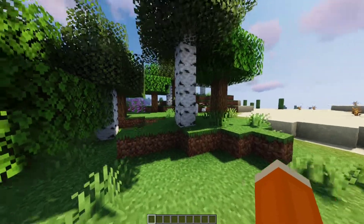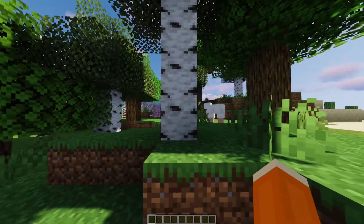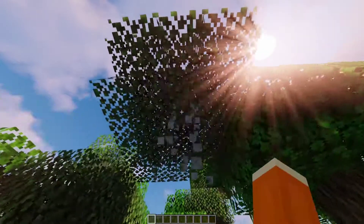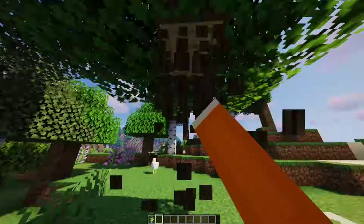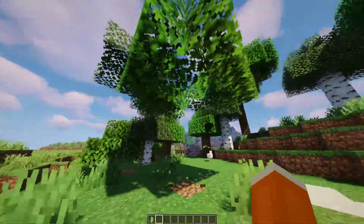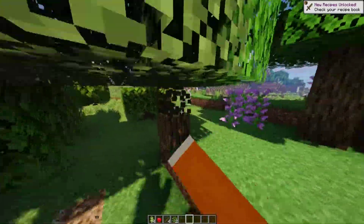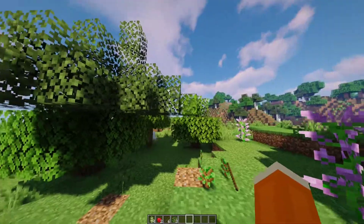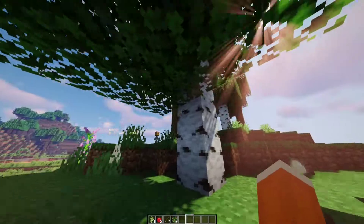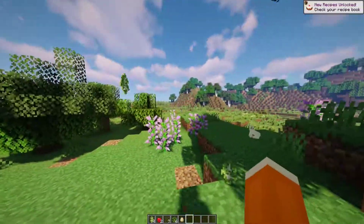At number 5 on our list, we have the Fast Leaf Decay mod. This mod makes it so that when you break a tree and remove the last log, the leaves decay faster than usual. You break the entire tree down and in a matter of seconds all of the leaves will disappear. It also still gives you all the apples, sticks, and saplings you would normally get, so you're not missing out on anything.